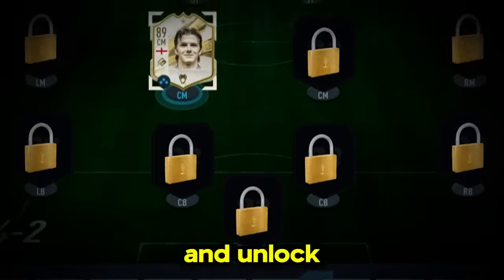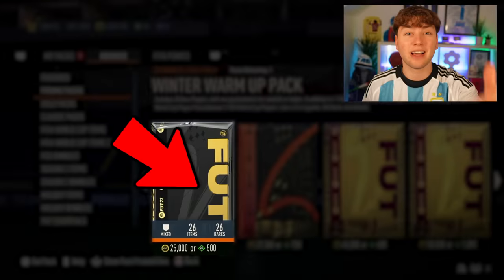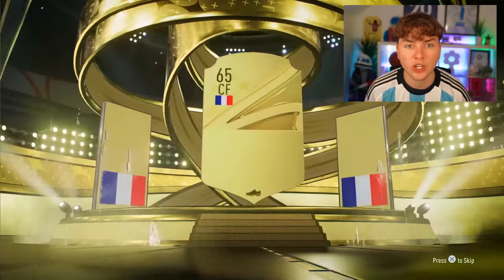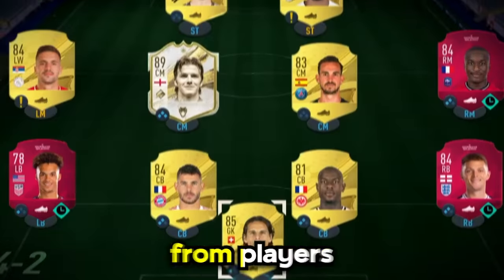To move on to the next cover and unlock the rest of the team, I have to complete a challenge. And if I fail the challenge, there are some expensive forfeits I have to do. Beckham needs a team, and this pack's going to decide the rest of the team. Might as well start off with a good player — it's a walkout. French center forward. Christopher Nkunku. That's not bad. And that's the team from the players we just packed.